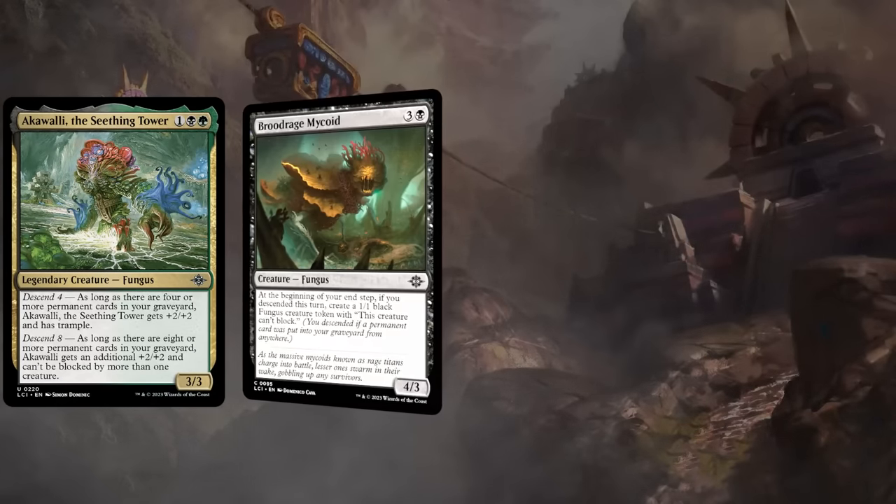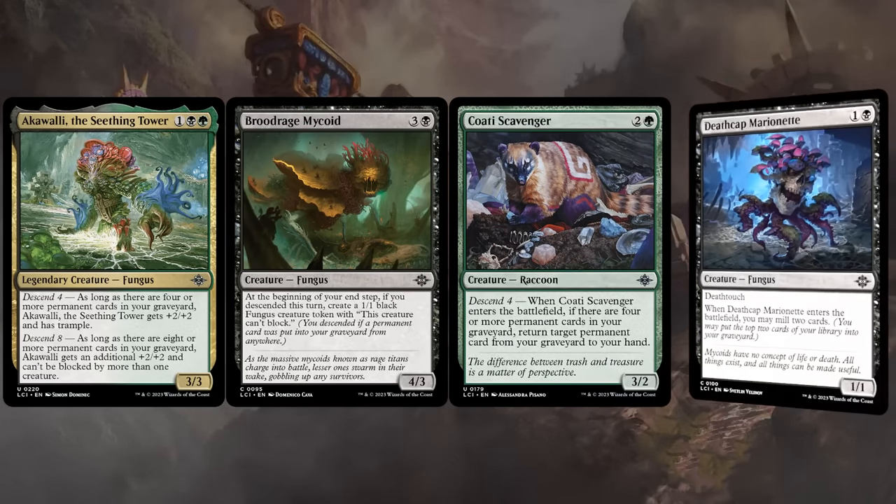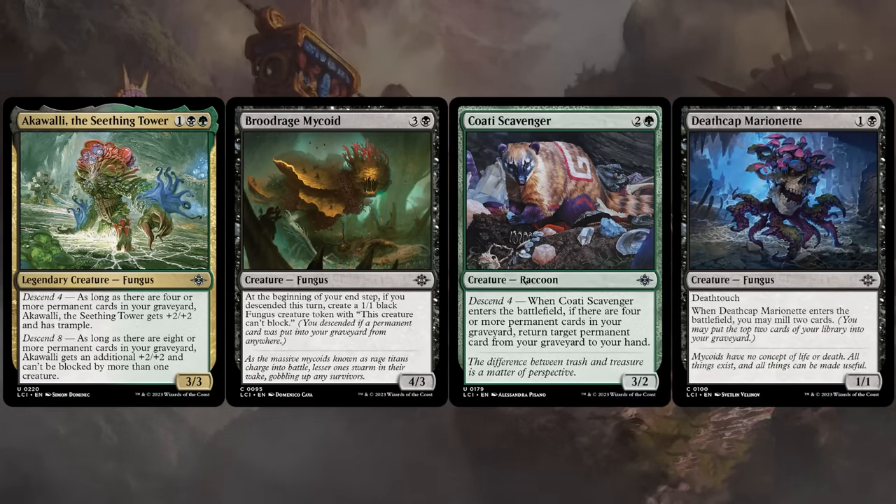We continue our Descend theme in black-green, where we still want to fill the graveyard, but we might also be able to get cards back from our graveyard using the scavenger. The Mycoid wants us to Descend every turn by putting additional permanent cards into our graveyard. Do keep in mind, tokens themselves don't enable Descend — while tokens are permanents, they aren't permanent cards, which is what we need to enable the Mycoid to keep making 1-1 fungus tokens that cannot block.